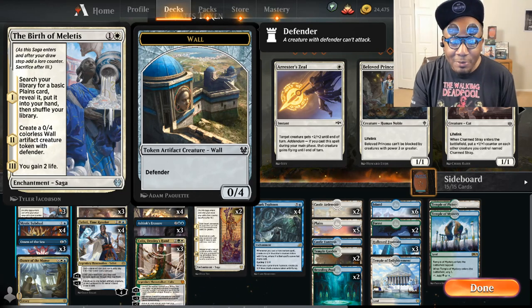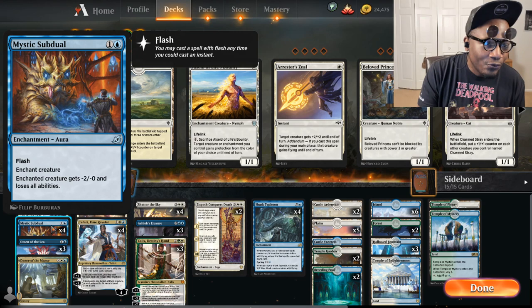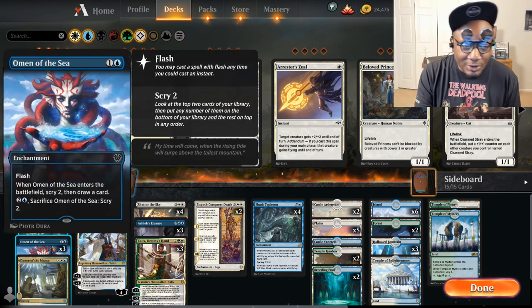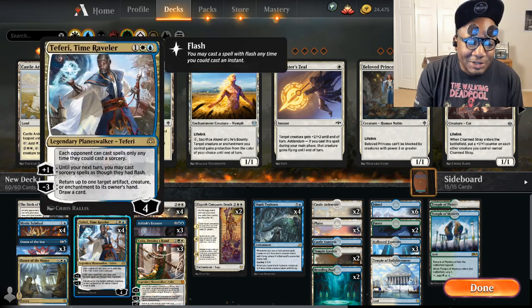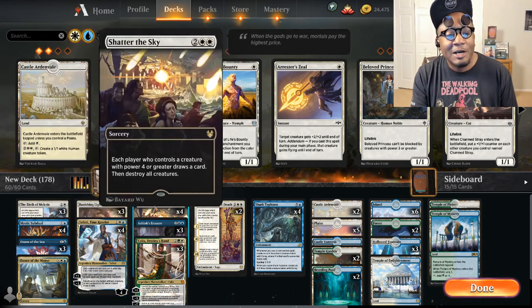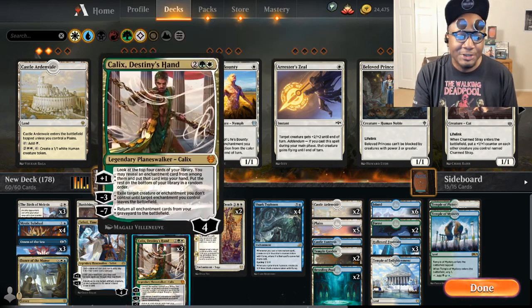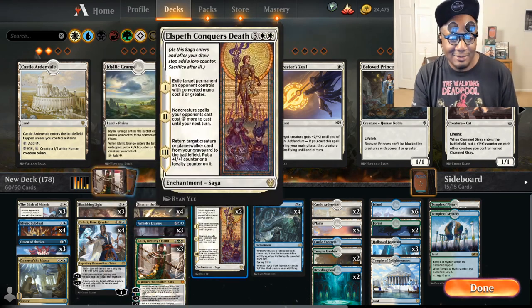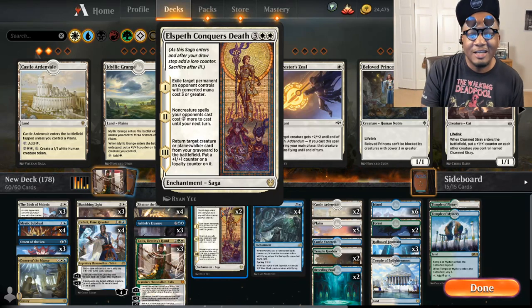So I got three Birth of Miletus, four Mystics of Duel, three Omen of the Sea, one Dance of the Mask, three Banishing Light, four Teferi Time Raveler, four Shatter of the Sky, three Ashioki Racer, three Calyx, and two Elspeth Conquer's Death — I did have three, but I cut it down to two.